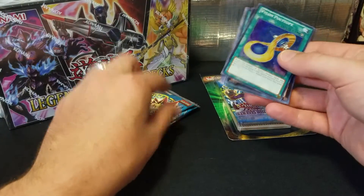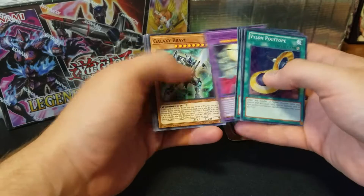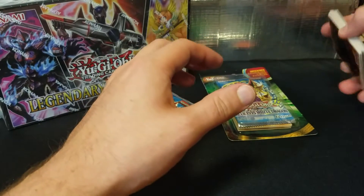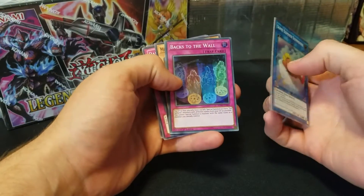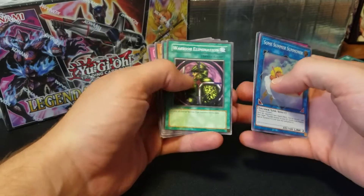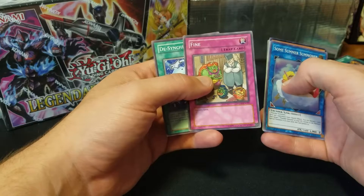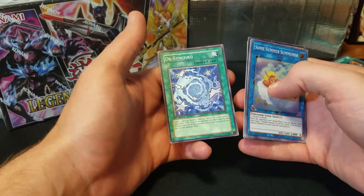And of course, because these are like original set cards, I'm going to try and see what all I can pull from those. We have so far gotten that really cool looking shield. Warrior Elimination — I remember that. That card kind of looks fake. A desynchro? Is that like a defusion? That might come in handy.